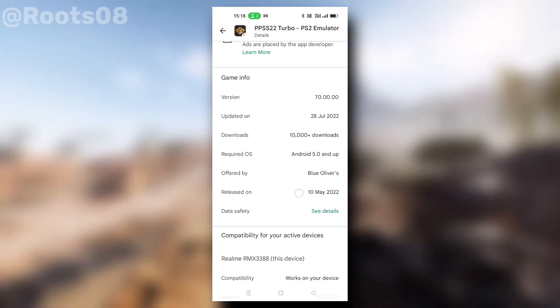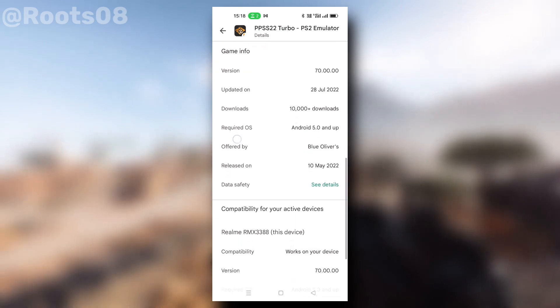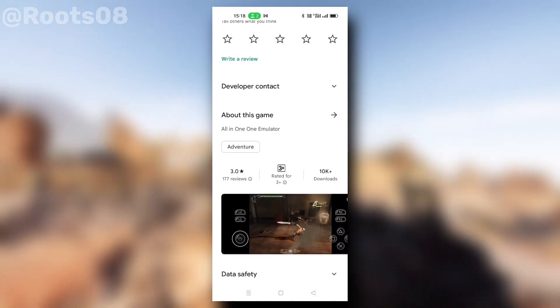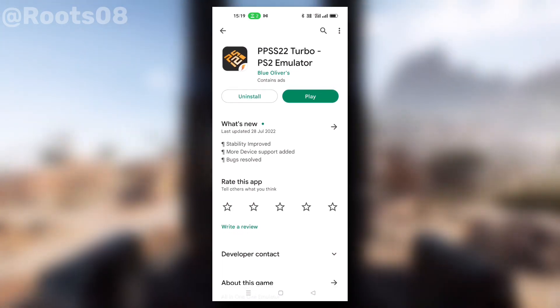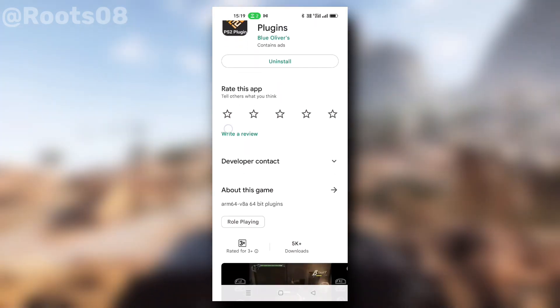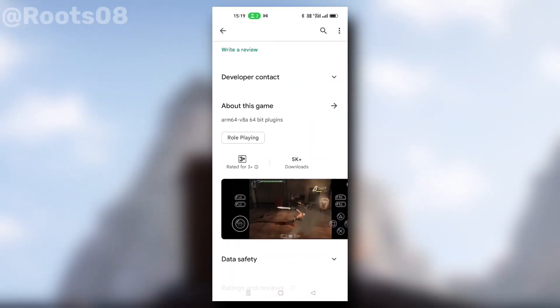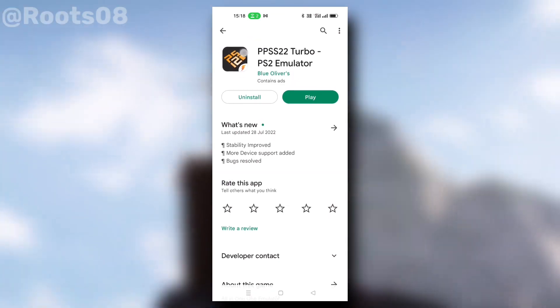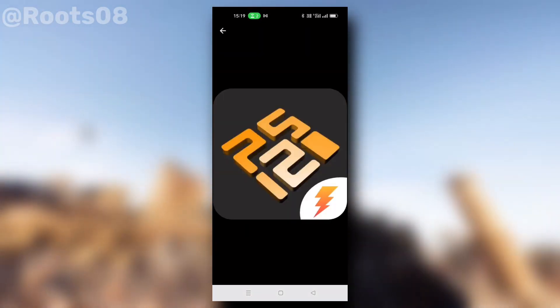It was last updated on July 28th, 2022 and was released on May 10th, 2022. It's free but contains ads. If you want to play games, you also need to download the PPSS 22 ARM64 plugin, which also contains ads.